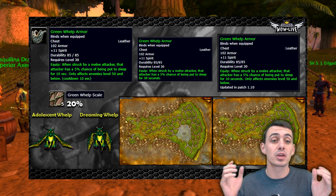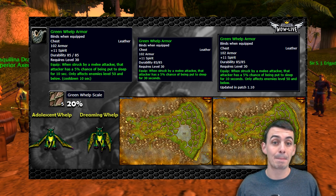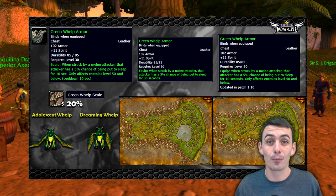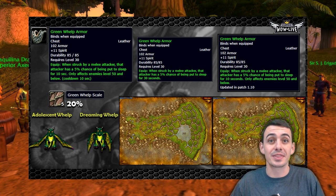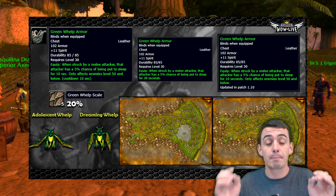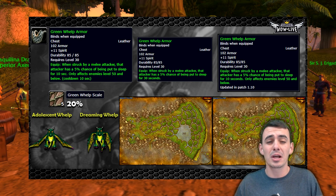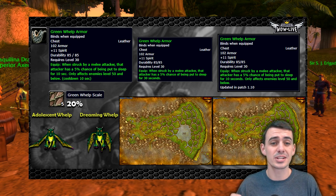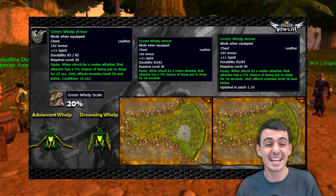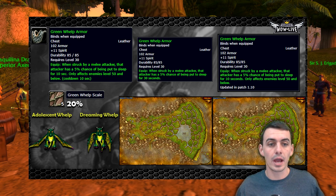The first item is the Green Whelp Armor — this is really unique. It's a bind on equip green plus 11 spirit leather armor. The equip ability: when struck by a melee attacker, that attacker has a 5% chance of being put to sleep for 10 seconds. It only affects enemies level 50 and below, with a 10-second cooldown.